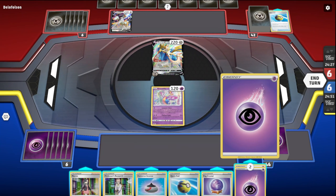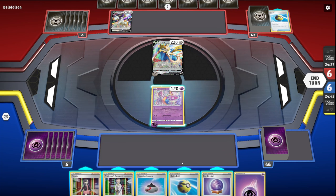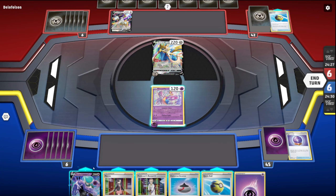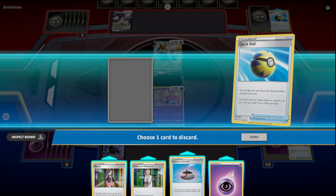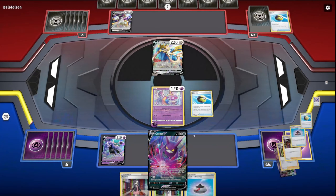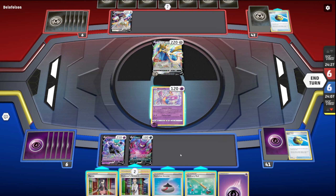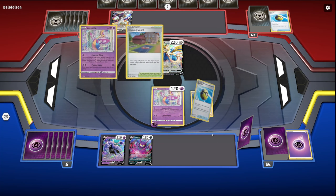First things first. We're for sure going to be attaching this energy here. We're definitely going to be going to find our Calyrex V. And then I think I'm actually going to Quick Ball here, discarding probably the energy to go grab Crobat. And this will let us draw three off of a Dark Asset. Well, that was not helpful in the slightest. Then I think I'm just going to research — keep digging for what I need.